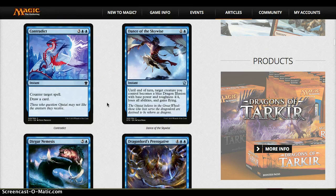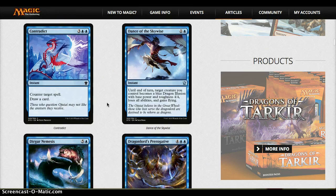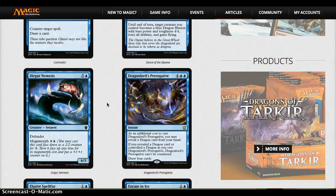Dance of the Skywise — I can see this card causing blowouts, but more likely than not you're effectively trading two cards for one if it works, so it's not the best. Durgor Nemesis is not that great, but it will be hilarious if you attack with it and flip it up — you get a 7/6 attacker who also has defender but is already attacking. Otherwise he's pretty bland at six mana.